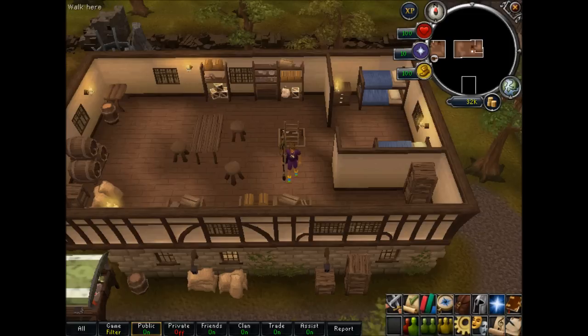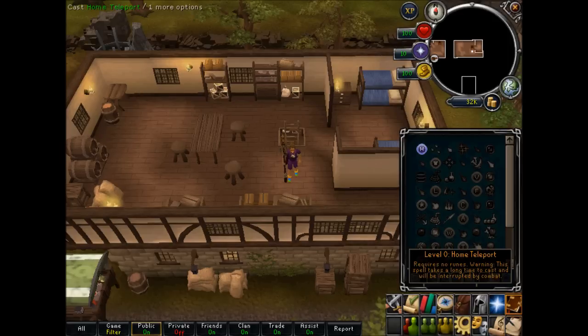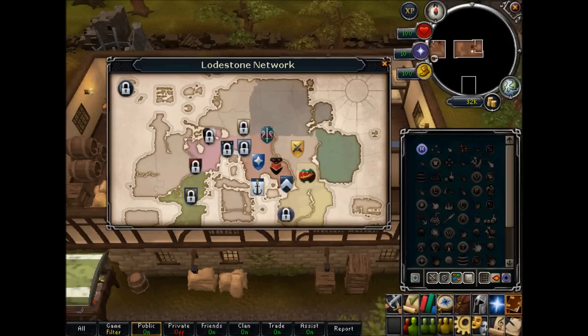What lodestones are, are pretty much teleport locations that you can reach by using your home teleport, and they're unlocked by going to where they actually are and then activating them. So they're really helpful for skillers, especially free-to-play skillers, because they don't really have teleport tablets that members do. There are 7 free-to-play teleport locations and 8 members, so 15 total.